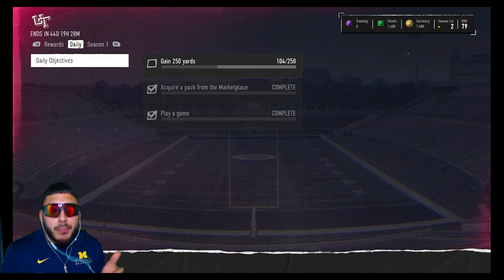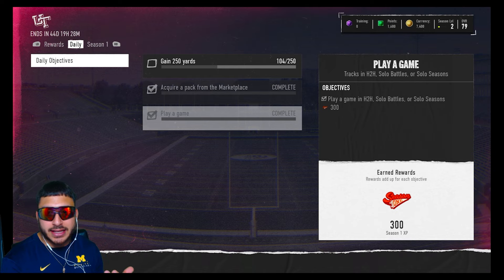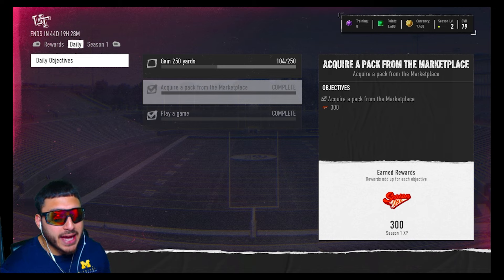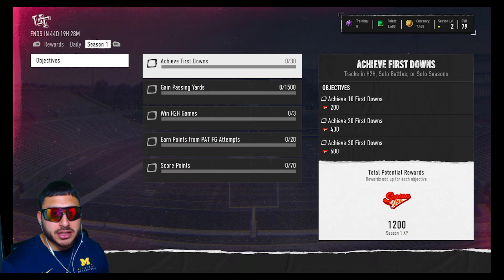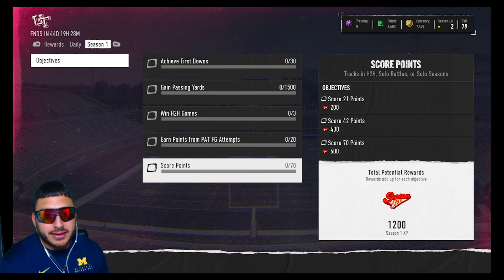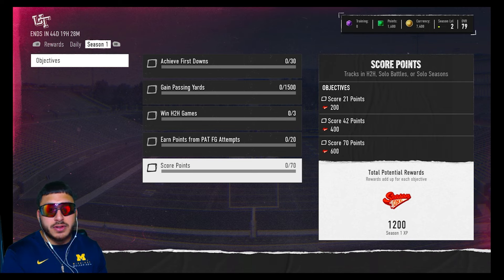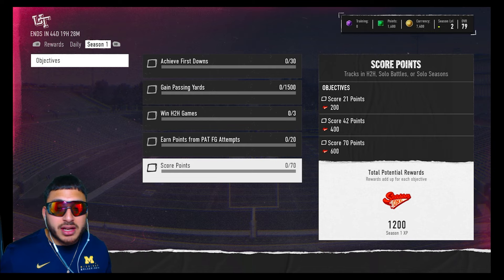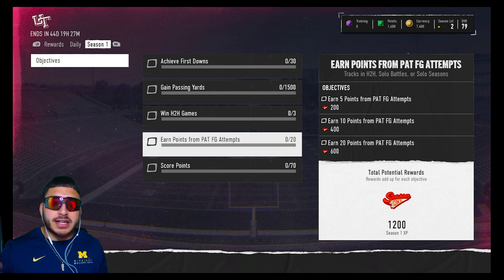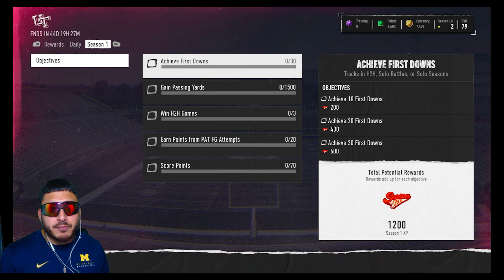Some bonus stuff: complete your daily objectives — they're not that hard. You can play head-to-head, solo battles, or a solo season, acquire a pack from the marketplace, and the last one is simply gain 250 yards. These are one-star objectives — easy things you can grind out in challenges or solo battles. If you want the easiest way to complete these, set the difficulty to the lowest level — probably freshman — so you can go against the computer and complete these objectives really fast.